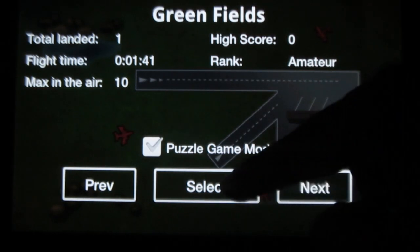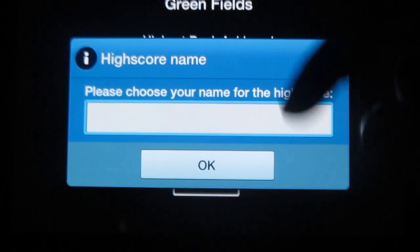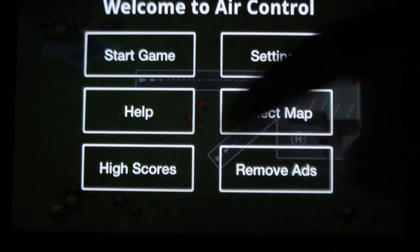You can select the theme by simply clicking on this icon. Under high scores, you can see and submit your high scores and you can also remove the apps.